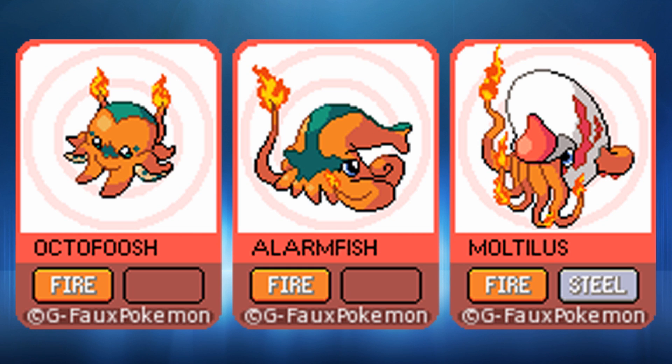Steel is also super effective against ice. So if you did have this grass-type starter, it would be completely screwed — it has a four-times weakness to fire and then a weakness to steel as well. So it's not really looking good for that grass-type starter Pokémon right now.